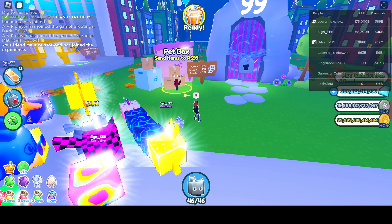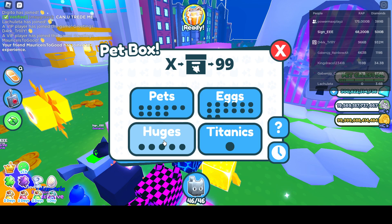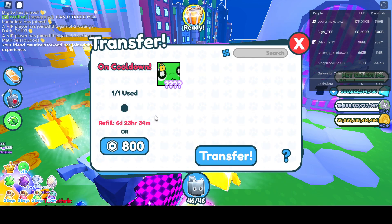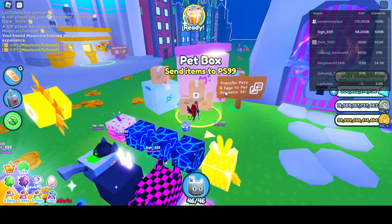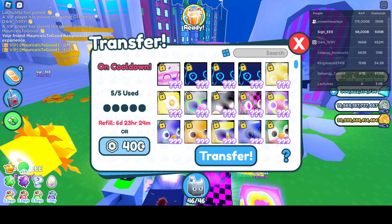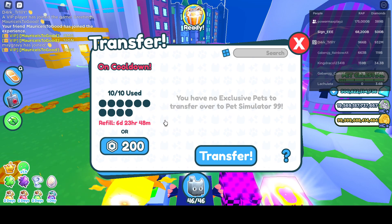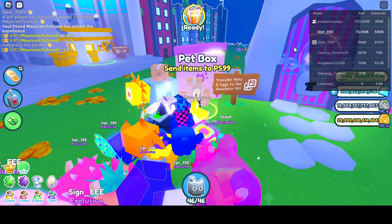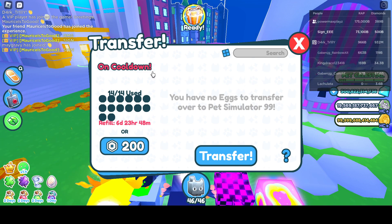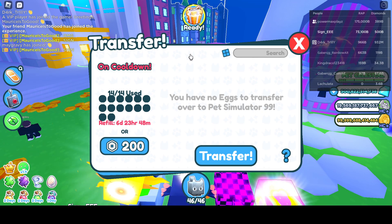Alright, so we got the exclusives moved, some eggs, some huges, and the titanic. Now we can't move anything else. To move an extra titanic costs 800 Robux; extra huges cost 400 Robux; extra pets or exclusives cost 200 Robux; and extra eggs also cost 200 Robux. We're on a cooldown — roughly seven days — an entire week before we can move anything more.